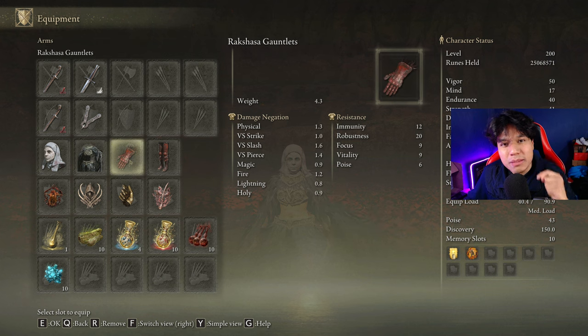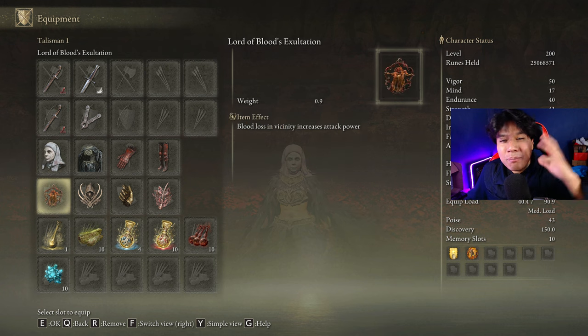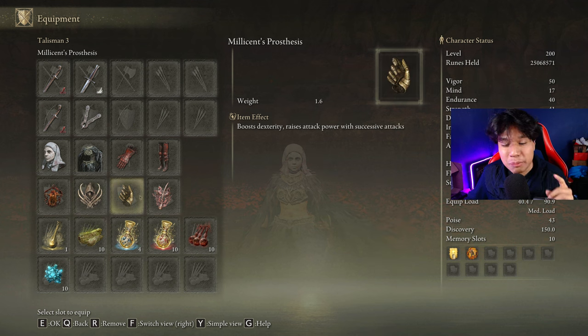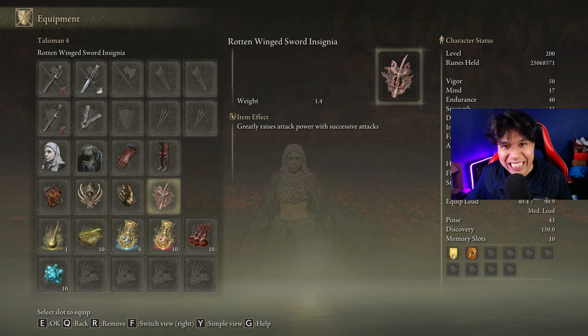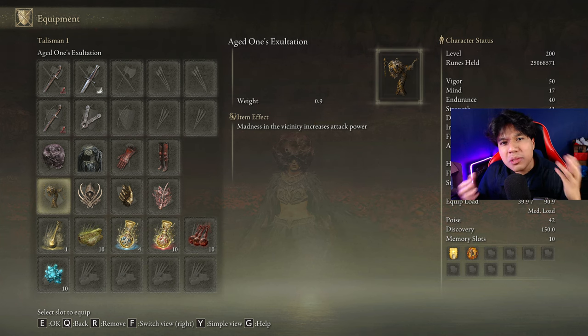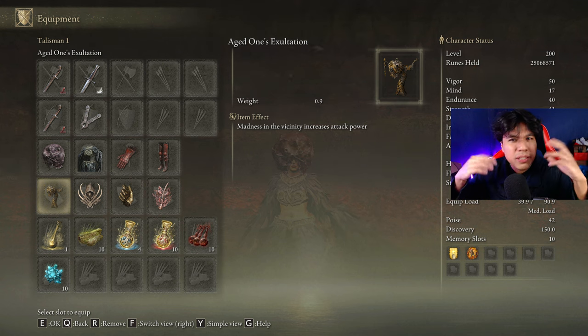Two pieces of the Rakshasa's armor set for a 4 percent damage boost and the White Mask that increases our damage by 10 percent with each bleed proc. The best talismans for this build are the Lord of Blood's Exultation, the Claw Talisman, Millicent's Prosthesis, and the Rotten Winged Sword Insignia. You can also include the madness buffs if you want — this is completely optional, as the main damage comes from successive attack buffs and bleed procs, but using these buffs will push your damage even higher.